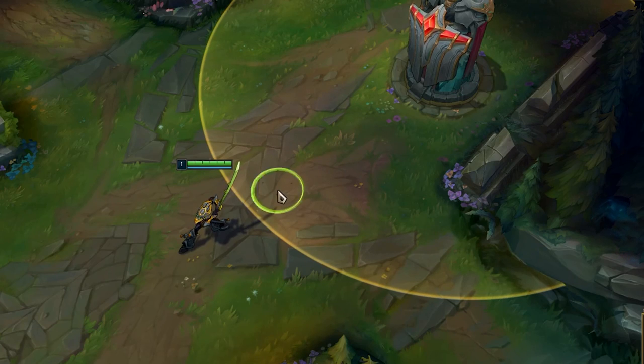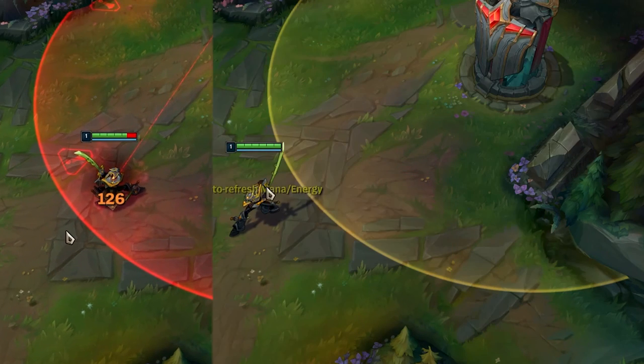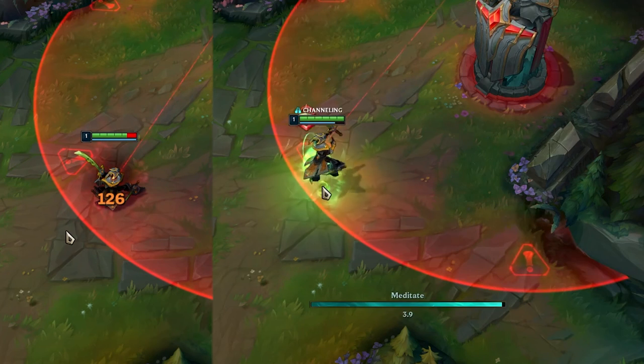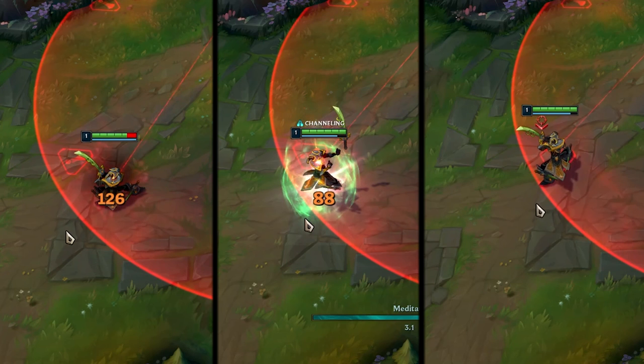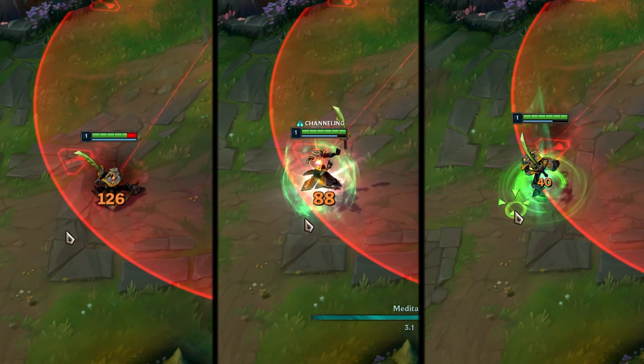Master Yi can negate a lot of turret damage by cancelling his W right before the turret hits him. Cancelling it too late will negate less damage, and cancelling it too soon will negate no damage, so make sure you get the timing right.